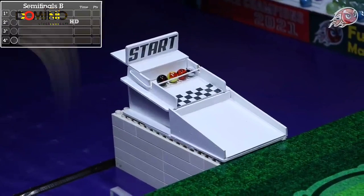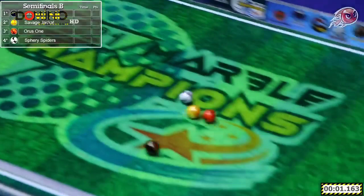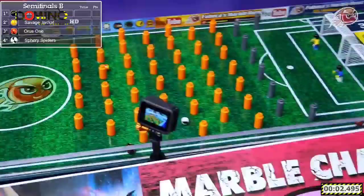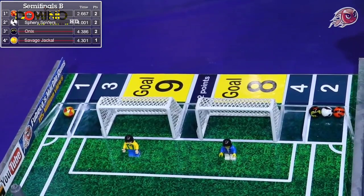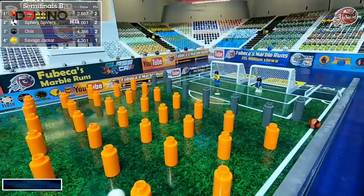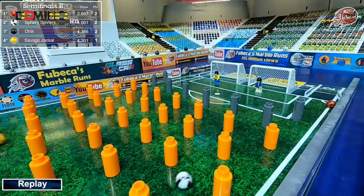Semifinal B: Onyx, Savage Jackal, Oris One, and the Sphery Spiders go down. There's a two, another two, another two, and a one. Onyx was the last of the twos to get down — they're eliminated, as are the Savage Jackal, the only team not to score two, putting up just one point. Oris One and the Sphery Spiders advance into the final.